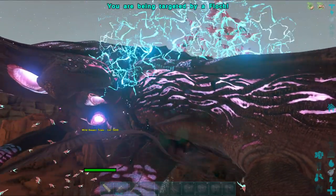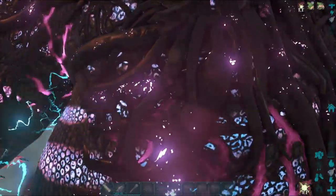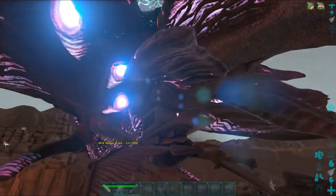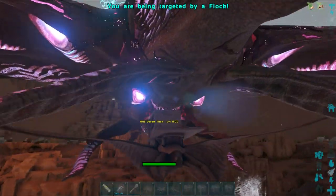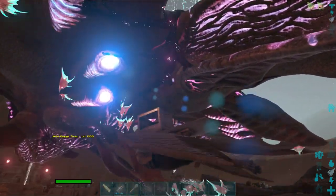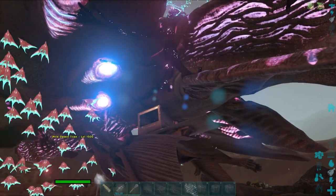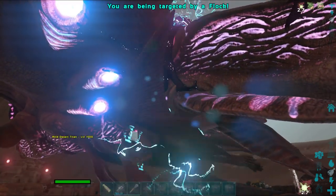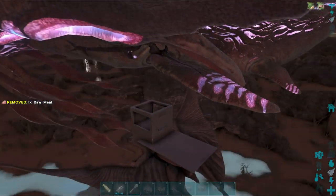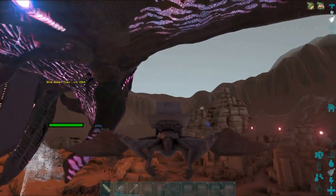With regards to being dismounted by the Flock — when that happens, exit either via the front or back of the box (I suggest the back), shut the door behind you, look at the Quetzal saddle, and press E to mount. That is why it's important to have your Quetzal set to passive: if it's on aggressive, the moment you get hit it will fly towards the creature that hit you and most probably throw you off the saddle.